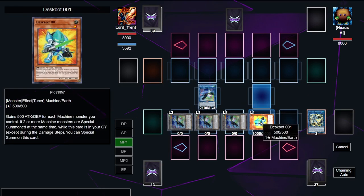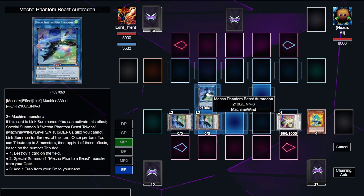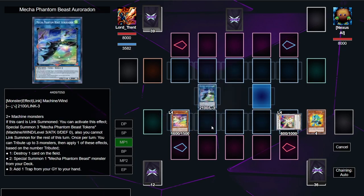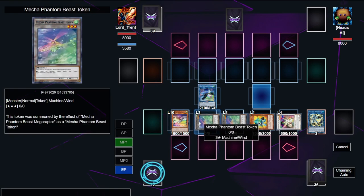We trigger Deskbot 001 — because two or more machines were summoned at the same time, it special summons itself for free, and that effect is not once per turn so we'll be abusing it. We special summon Herald of Arclight using the level one tuner and a level three Mecha Phantom Beast token. Herald is an omni negate for monsters, spells, and traps; when it leaves the field you search a ritual monster; and any card sent from the hand or deck to the graveyard is banished instead — a floodgate all in one.